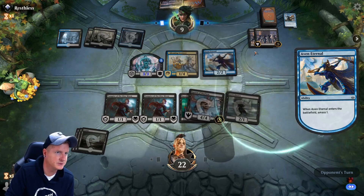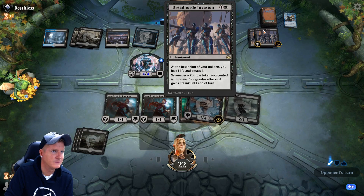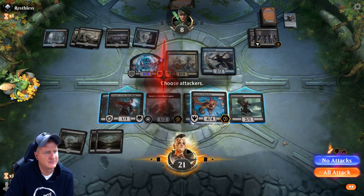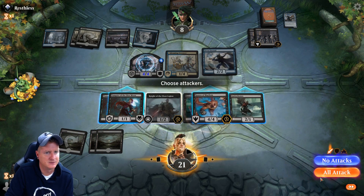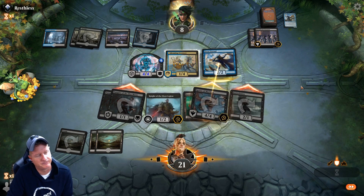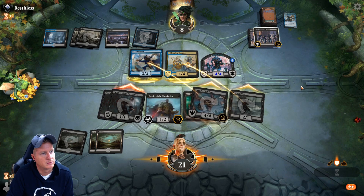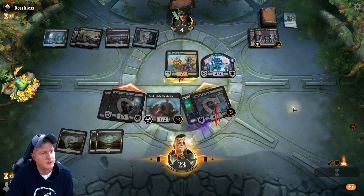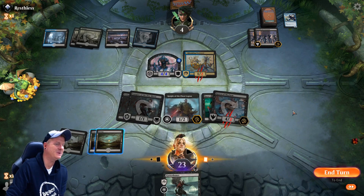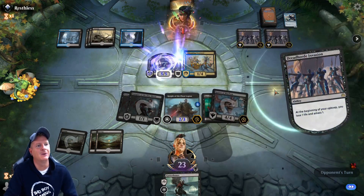We've got two timers going here. This is killing him — he's just getting killed all over the place. I swing on everything for fun, just to make it threatening. The hexproof — oh, the hexproof! Oh, I didn't think about that. Oh no, the life gain on that — I didn't think. Oh golly gee whiz. We did not think about that at all.